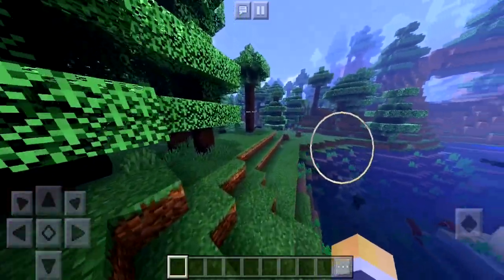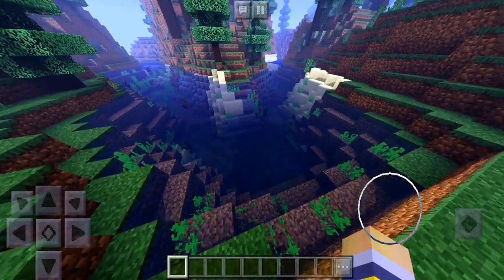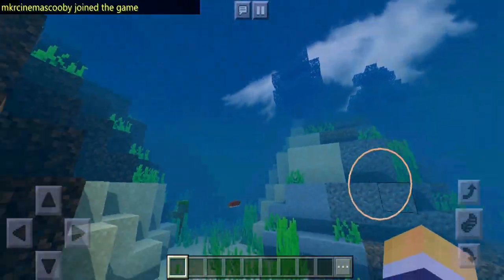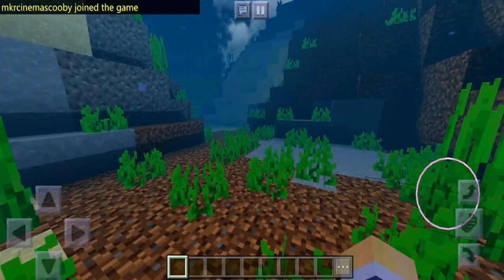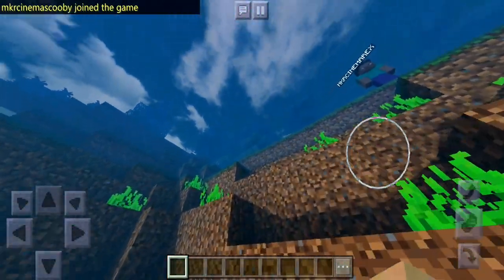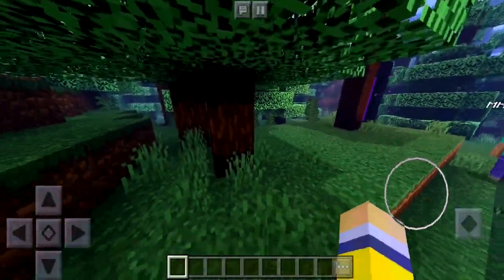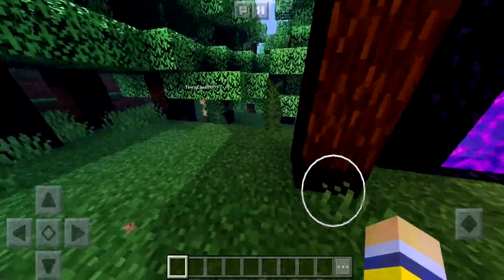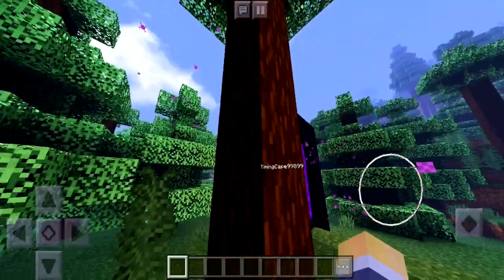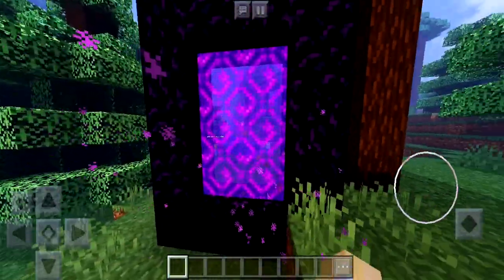I want to see what the nether portal looks like, but first let's quickly dive into the water and see if anything is different there. The sky looks quite nice under the water - really nice. Underneath there's nothing too strange, but the seaweed does move. If you like wiggly stuff, there you go. The leaves also move, as do the grass. There are also some nice shadows, which adds to the fantasy effect.